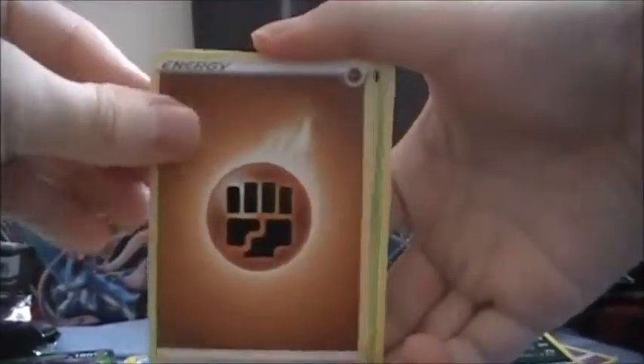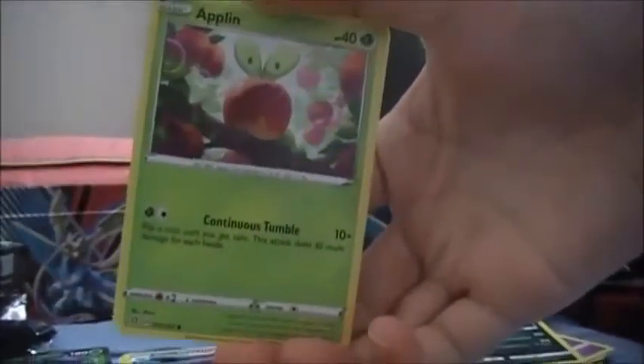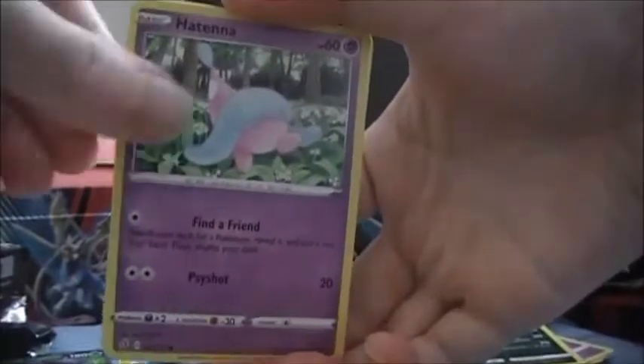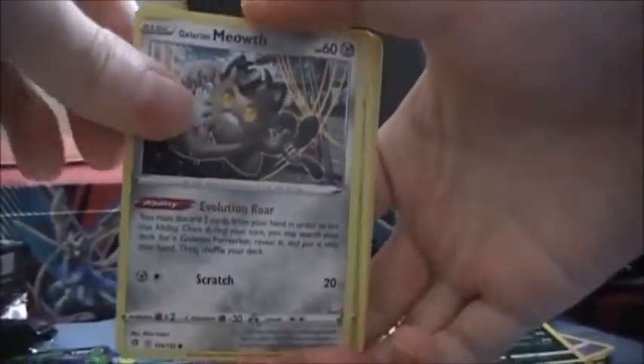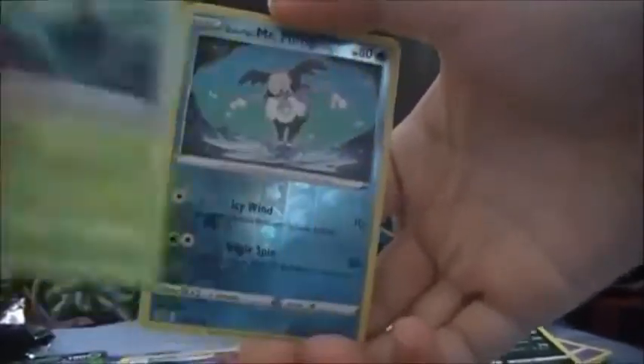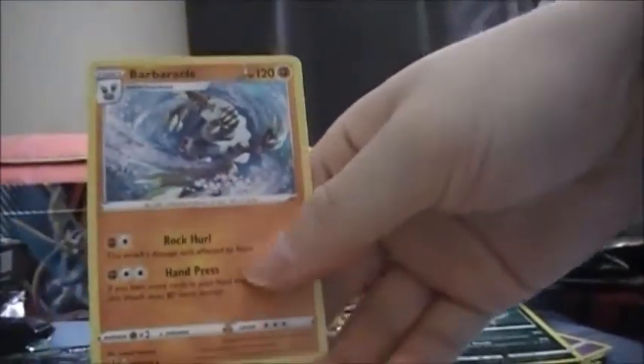Alright, we got Fighting Energy, Metapod, Burning Scarf, Oleana, Applin, Hatenna, Arrokuda, Galarian Meowth, Sirskid, Reverse Galarian Mr. Mime, and is this a Holo? No, it's a regular rare - Barbaracle.